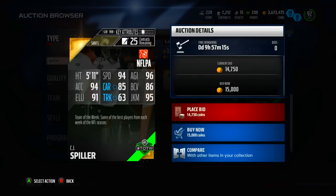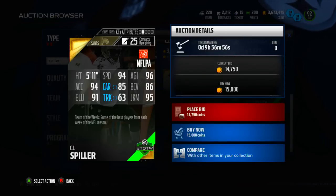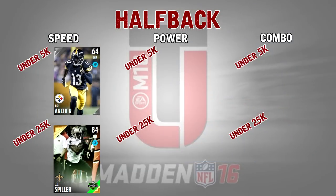85 carrying is also pretty good, a lot better than Drie Archer. 86 ball carry vision is a very important stat that's often overlooked — that's going to determine how easily a running back gets through the line of scrimmage when they first hit the hole. CJ Spiller also has 94 juke and 91 elusiveness, those stats are also better than Drie Archer. Overall this card is definitely a better option than Drie Archer, he's just a little bit slower. Still a very fast card and I highly recommend it.